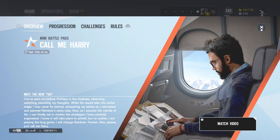So let's begin. First up, what is this mini battle pass? To be blunt it's just a short battle pass that will be preparing us for the full battle pass coming to us next season. This Call Me Harry pass only has 7 tiers and will only last for 7 days. So you have from October 15th to October 22nd to level up this pass and claim all the rewards.